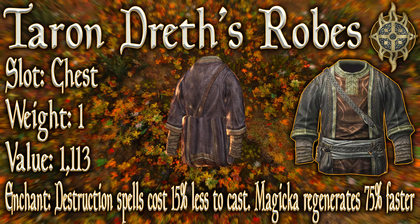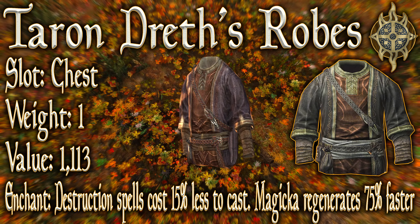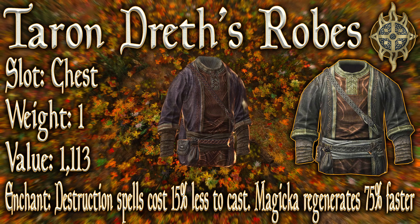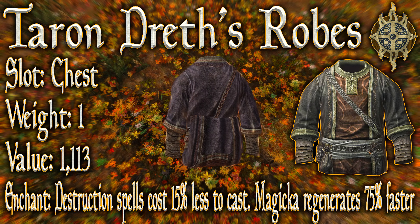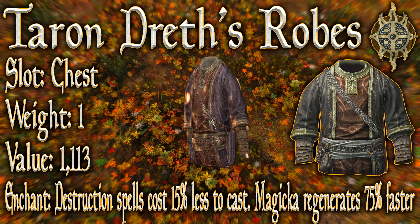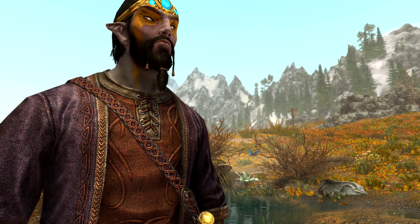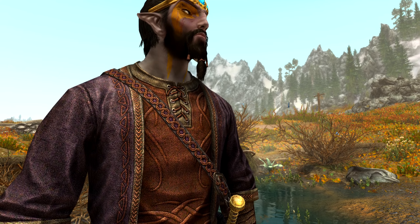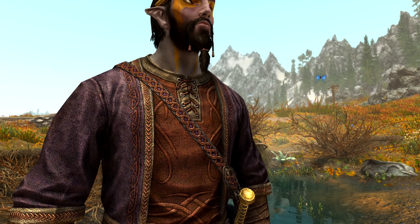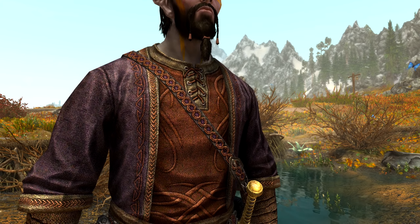The slot is of course the chest, they have a weight of 1, which is quite good, a value of 1,113, and the enchantment: Destruction spells cost 15% less to cast and Magicka regenerates 75% faster. This enchantment would be useful to those wishing to use Destruction spells more often, as they'll now cost 15% less to cast and you'll get your Magicka back 75% faster.